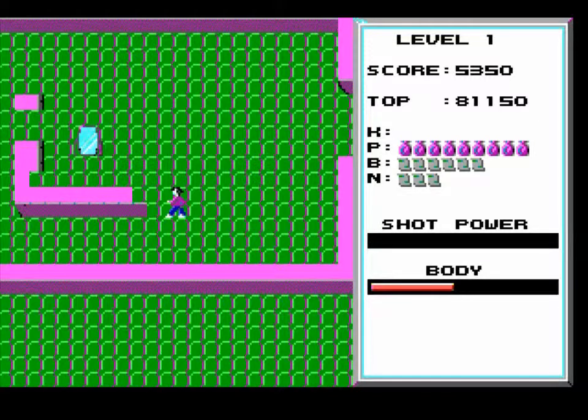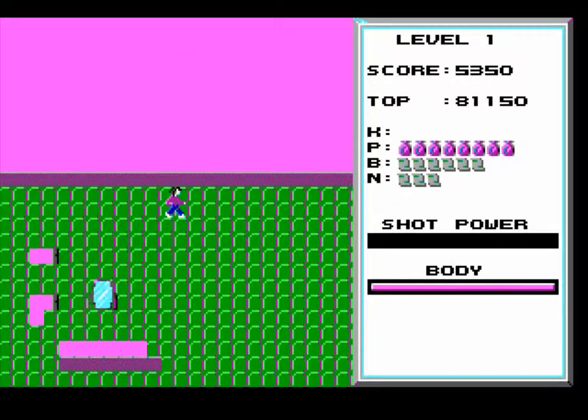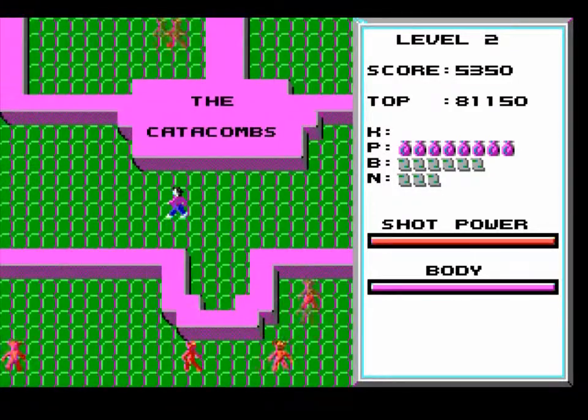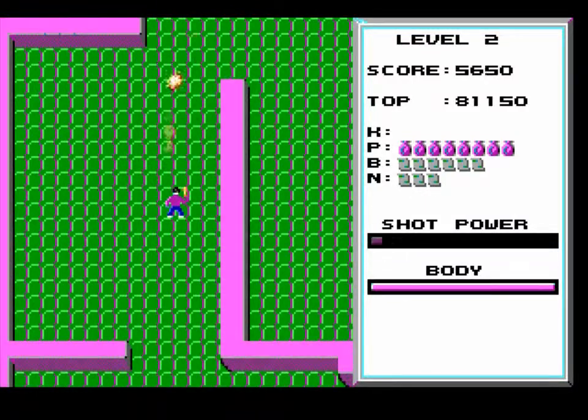The top score is 81,150 — it's pretty close to the score limit. So you can press the space bar and fully restore your HP, but it costs you whatever's in the P. Anyway, I guess we're entering the catacombs now — as it says here, the catacombs.